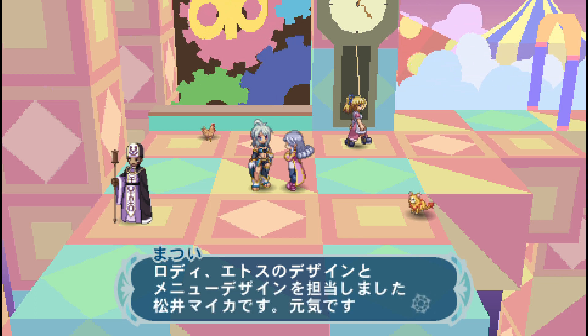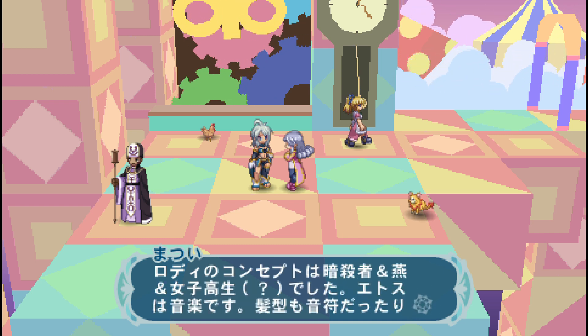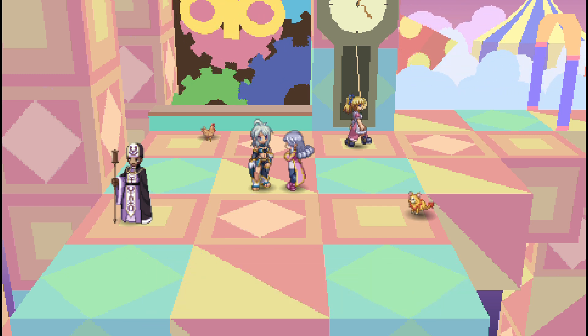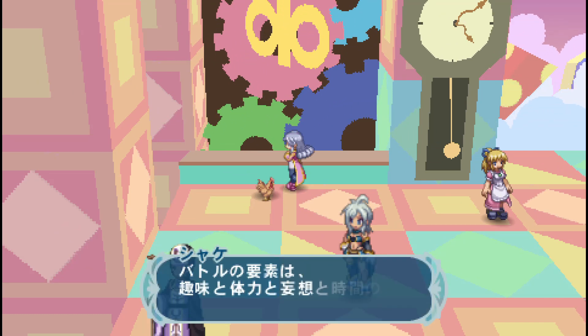Just for fun in this video, I wanted to show this secret developer's room that you can get when you start a game on New Game Plus mode. That treasure chest will be there in the starting room. And if you interact with it, you'll come into this room and you'll see a bunch of characters that you can interact with.